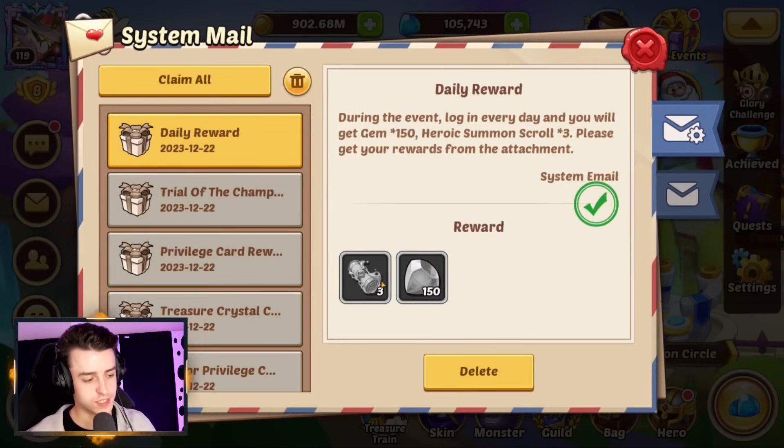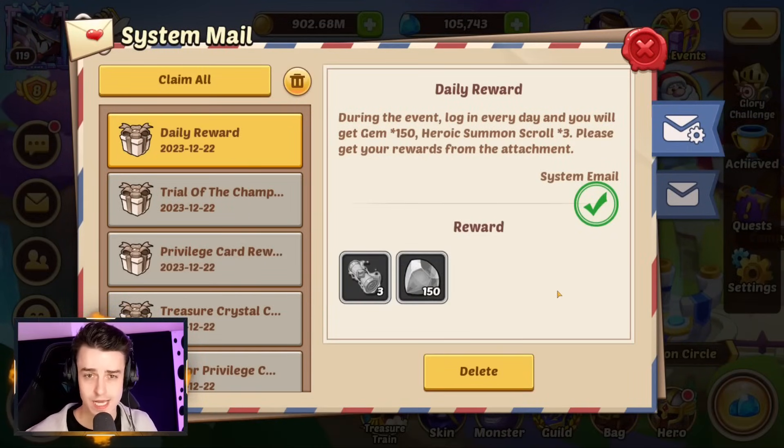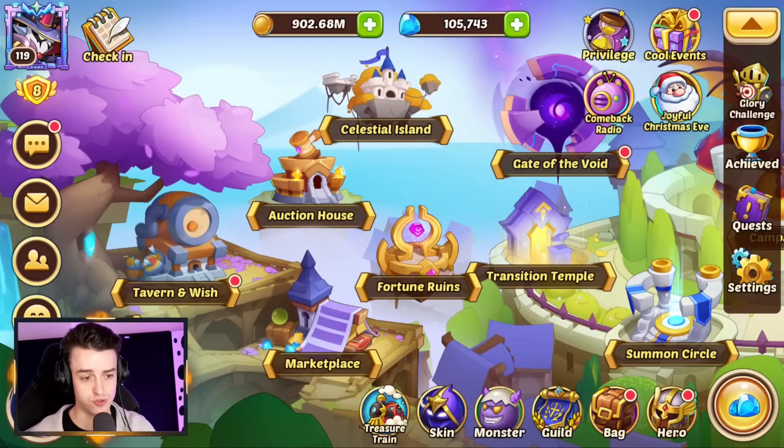So, every day for logging in we're going to get ourselves three heroic summon scrolls and 150 gems, and they're going to be really helpful. The scrolls will help you do heroic summon events, and the gems are so good for this week. There's so much to enjoy.